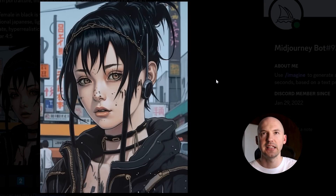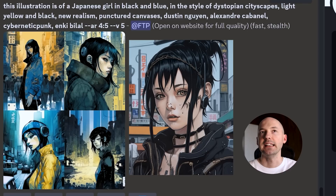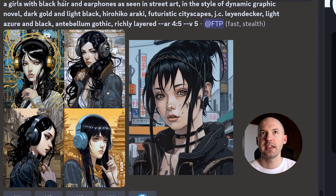Look at this girl. I was fascinated by this picture and said in my last video on portraits — if I could get this style of look every time, I'd make the coolest comic book ever. The description: a Japanese girl in black and blue, style of dystopian cityscapes, light yellow and black, new realism, punctured canvases, cybernetic punk. These are cool pictures. Then: girls with black hair and earphones as seen in street art, dynamic graphic novel, dark gold-like black, Hirohiko Araki, futuristic cityscapes, JC Leyendecker, light azure and black, antebellum gothic. I'm a little concerned they don't quite look similar to each other, but on the road to consistency there are going to be some bumps.